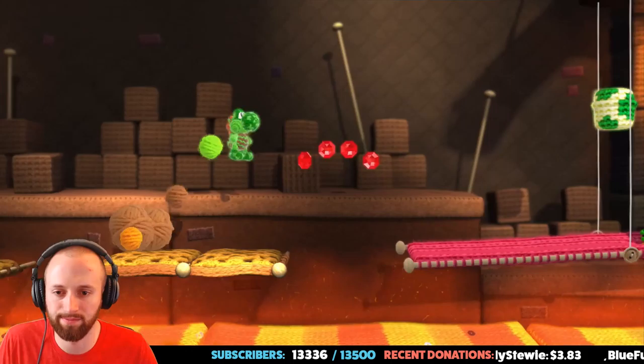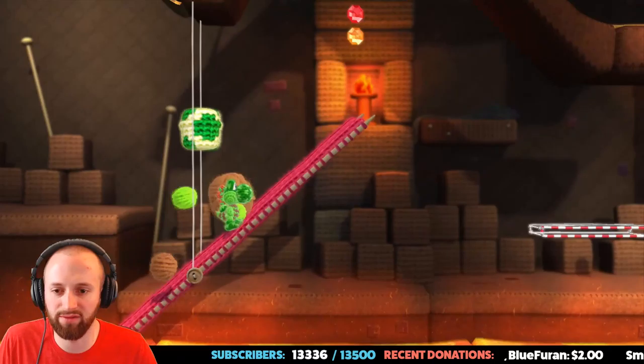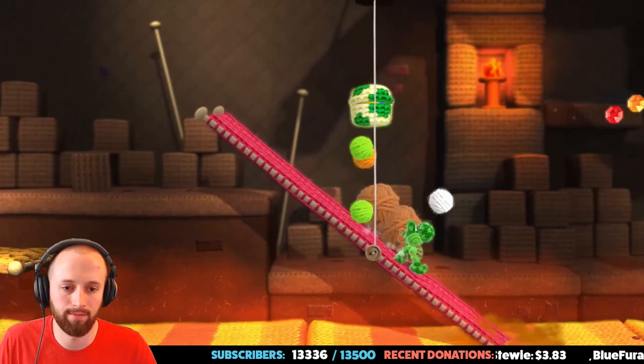We got yarn lava — not sure how that's even a thing, but it definitely is. Can we catch the lava bubbles? No, just had to check. These platforms are cool. I wish they did more stuff like this — if they had stuff like this in Mario Maker that'd be pretty unreal, pretty sweet. Whoa — no! Alright, that yarn is straight up burning.